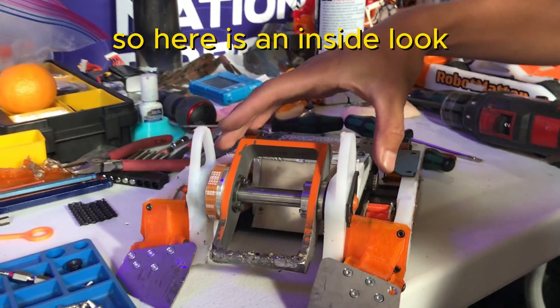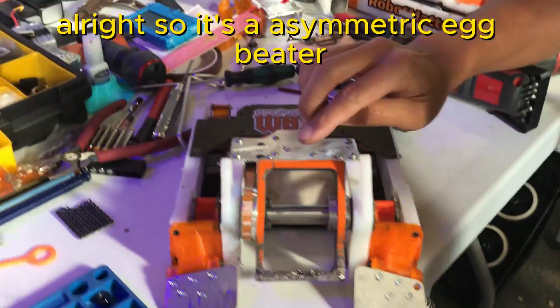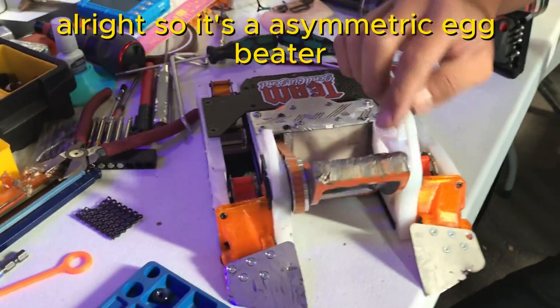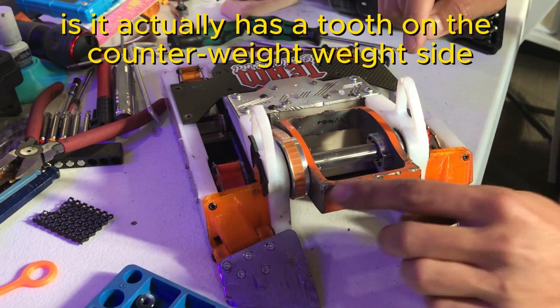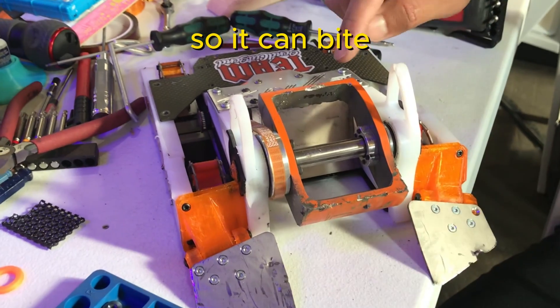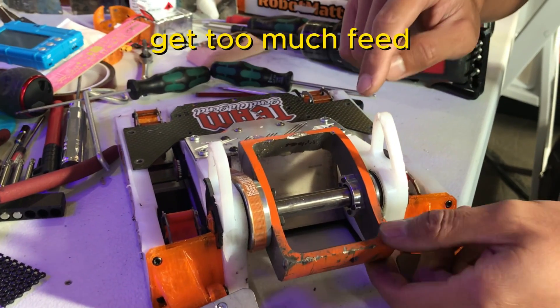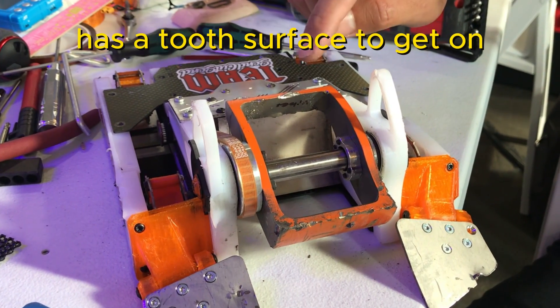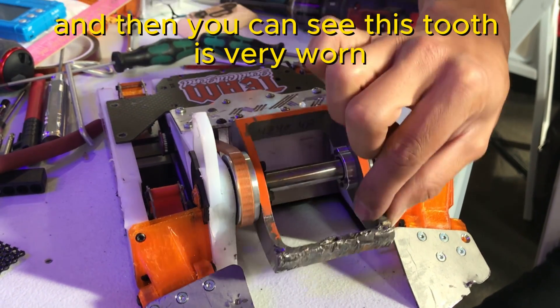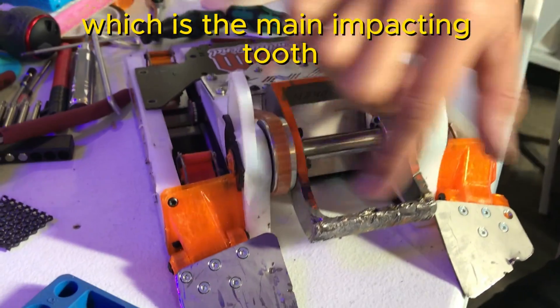So here is an inside look. It's an asymmetric egg beater. What's unique about this is it actually has a tooth on the counterweight side, so it can bite no matter how much feed you get. If you get too much feed, it still has a tooth surface to hit on. And then you can see this tooth is very worn, but this is the main impacting tooth.